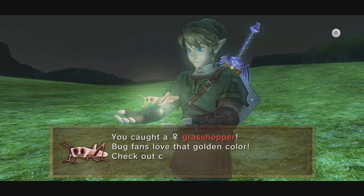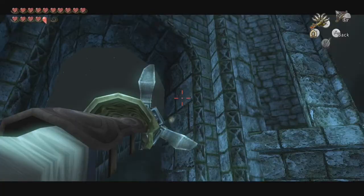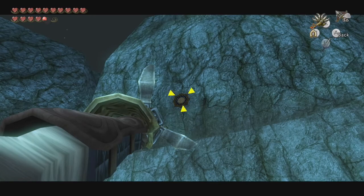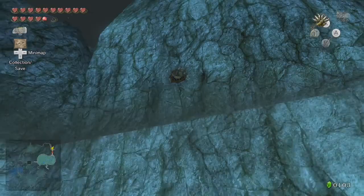You can continue along to Eldin Bridge where at the southern end is gonna be the male phasmid. The female phasmid is at the north part of Eldin Bridge, up on a ledge. You need the claw shot to get up there — that's really the only trick to this one.